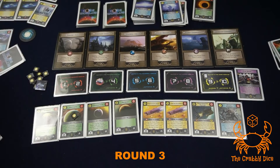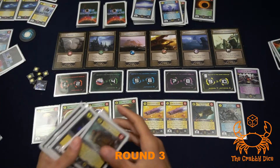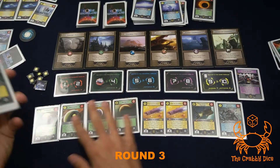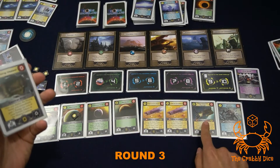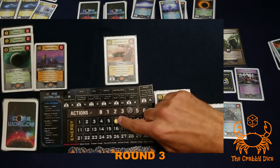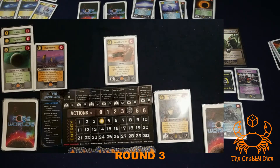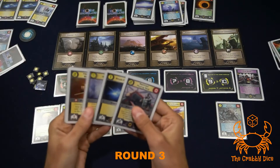My turn - do I go for this card right away or deploy to invade later? I'll go buy this card. It costs two energy and one action point, going into my discard.